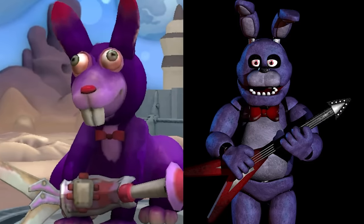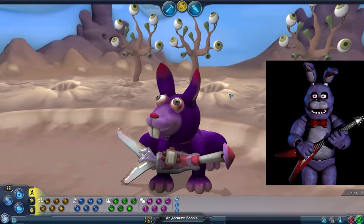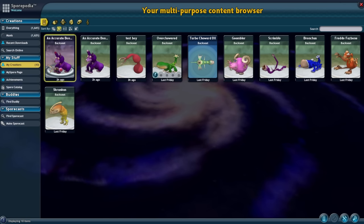So this is a Bonnie, right? The reason I picked Bonnie for this example is because Bonnie isn't in Security Breach. So I made Bonnie off stream, and now we've got to do it again.